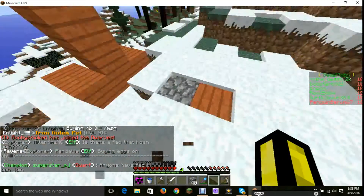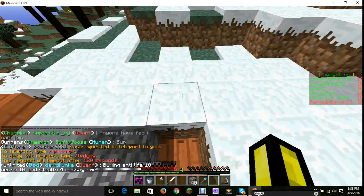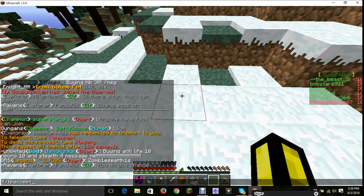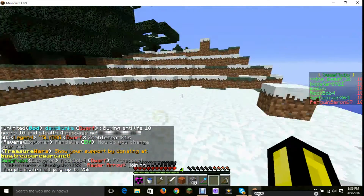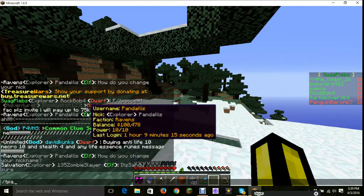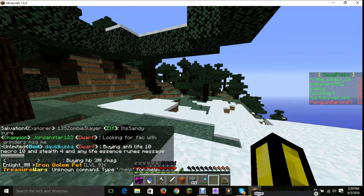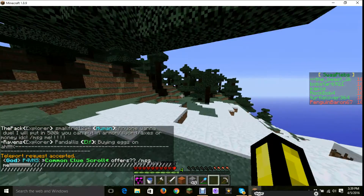That should be another 50K. Auto Loot 2. Are you TP-A? Yeah, I accepted. Should be there. No, you didn't. Didn't? Type it in the chat - slash TPA accept. That's unknown command. Oh, TP accept. I typed in TPA accept.